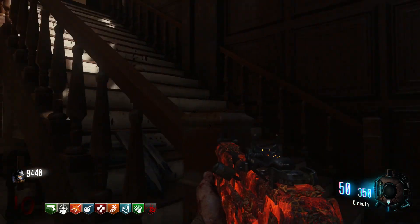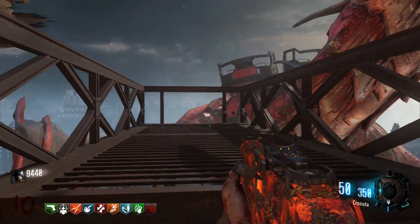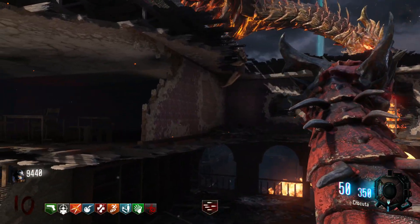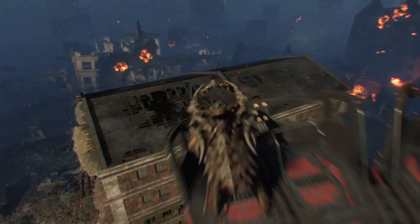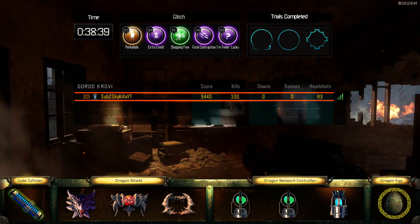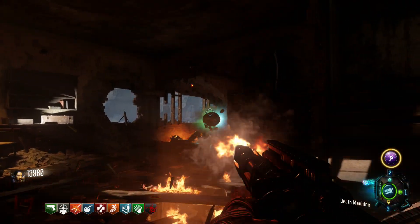Make your way over to the dragon and you're going to want to hit square, and half a second later hit X to jump. You should see the death machine logo at the bottom of your screen while you are on the dragon. Once you get over to the bunker, if you rotate your weapons you will now have the unlimited death machine. You can see in the top right corner the most recent patch version number.